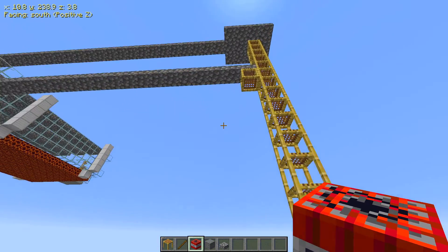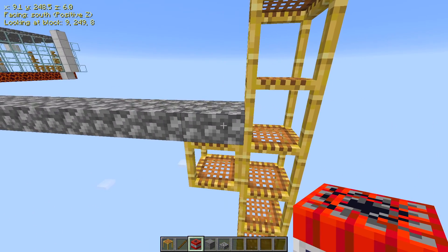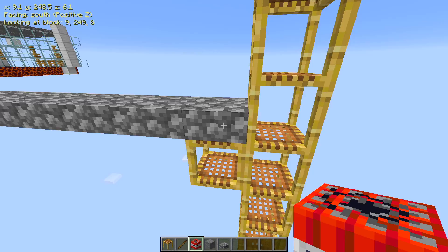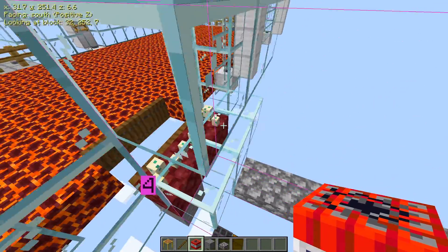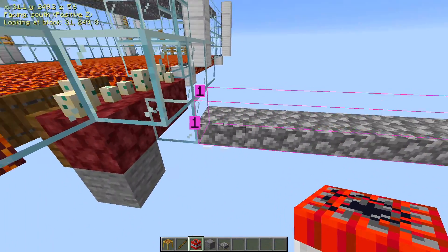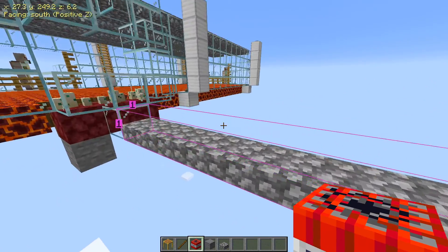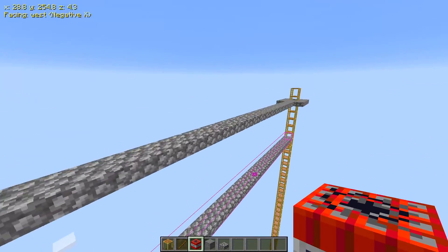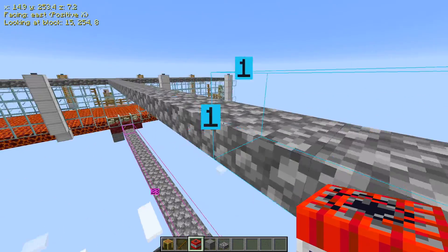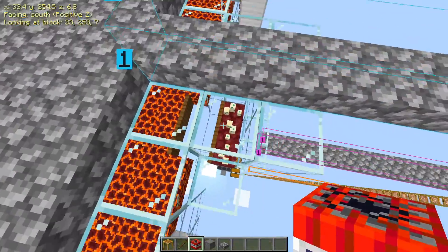The next platform up is the platform you'll probably build your magma cube block platform from, and that is coming out at Y 249. I'm going to suggest you make this one the full 24 blocks long because 24 blocks will take you up to the edge. And 24 blocks is the size of the top one, which is currently at Y 254. So that should be 24 blocks — yes it is — and that's where your magma cubes will start.